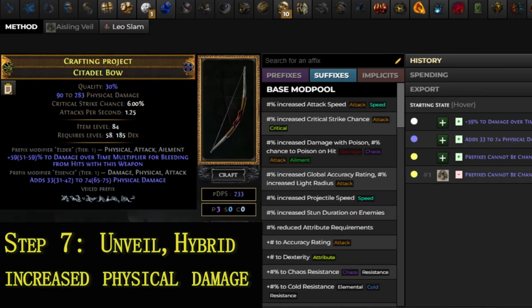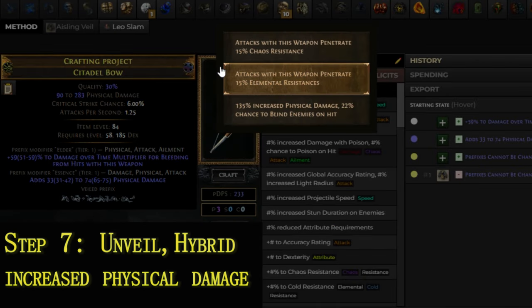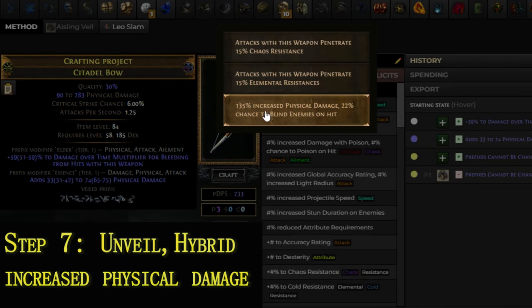Step 7. Unveil and check for a modifier that grants increased Hybrid Physical Damage. This mod is always accompanied by chance to Poison, Bleed, Blind, or Impale, and appears about 95% of the time.